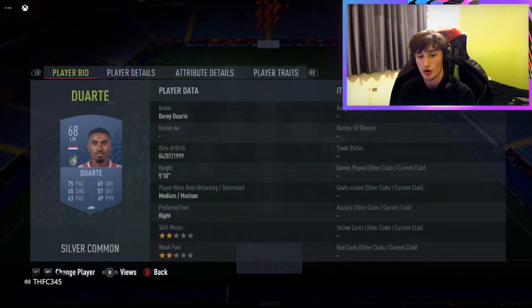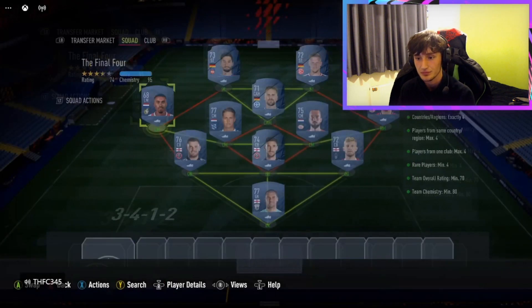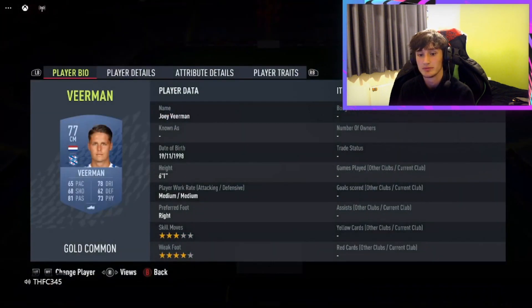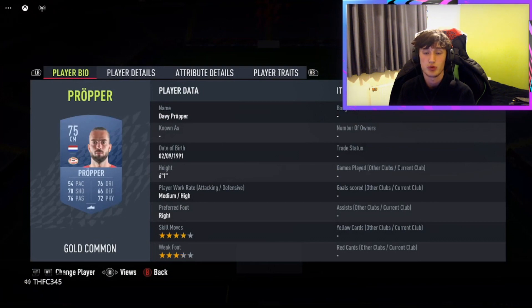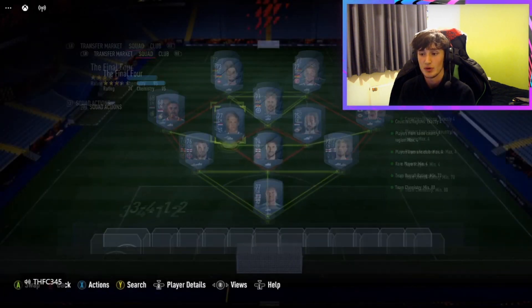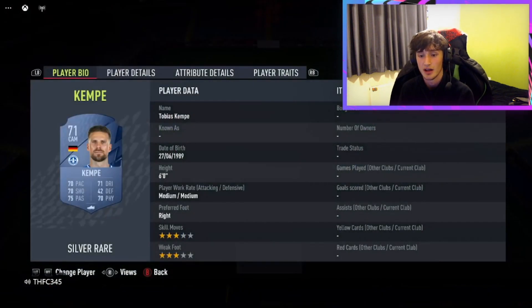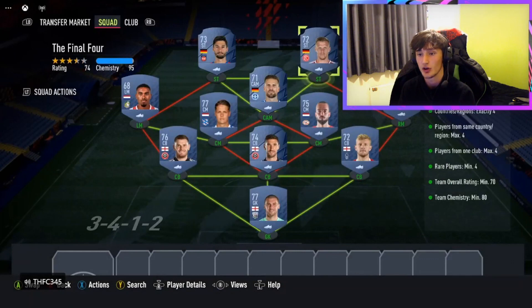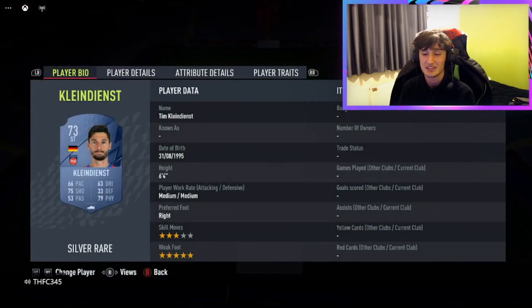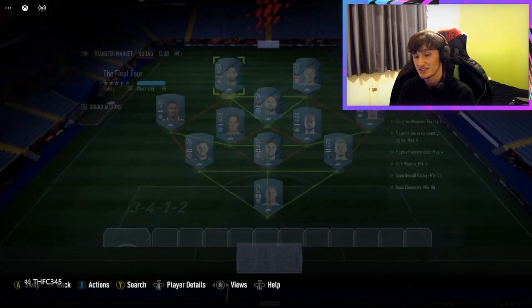Moving on to left mid, we've got Diart who is from Eredivisie. Left centre mid we've got Verman, right centre mid we've got Proper, and then right mid we've got Doan. Moving up to the CAM position we've got Kempe, then the left striker — not too sure how you say his name — and right striker we've got Hennings. That's the team.